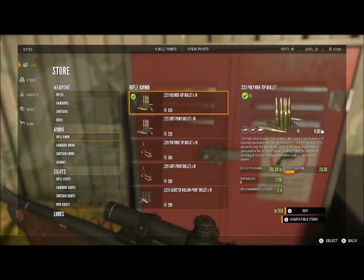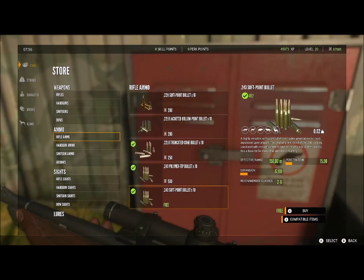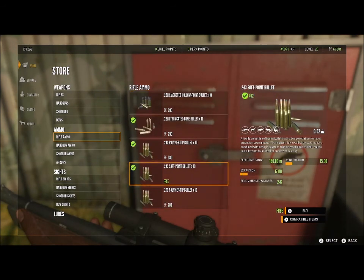Now, to start off, the polymer chip bullet is very good later on when you kill stuff and get money — that's what we want. But at first you need stuff like the free bullets, the .243 soft point bullet, which is pretty much free, so you can go ahead and get that.